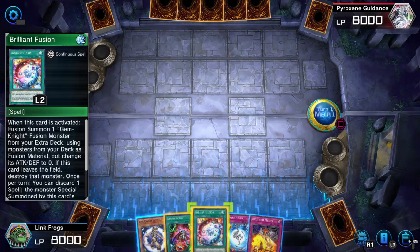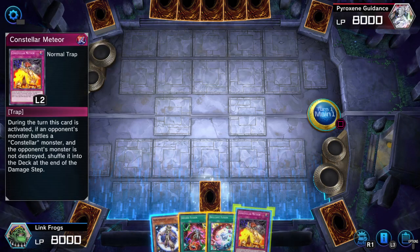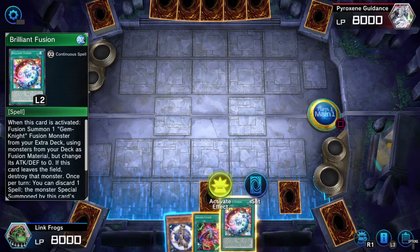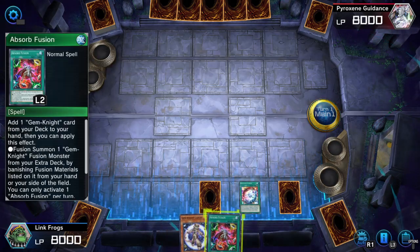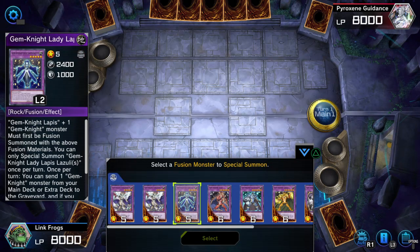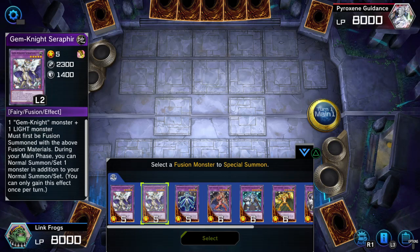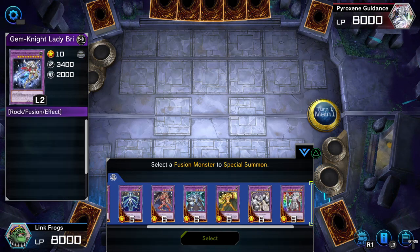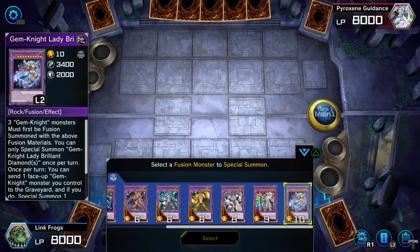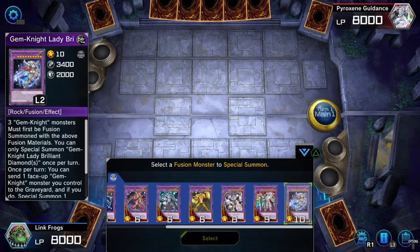That makes me wonder if I'd be good with Drytrons — they're a ritual deck, but Drytrons is so consistent it probably doesn't matter. I remember in the previous two parts I was struggling with Megalith, but I don't think I struggled as much with Rune and Demise. Megaliths could be considered a lot more confusing, since the monsters actually ARE the polymerization — so you have to think about how to activate the monster effect. Their cost is kind of high too because you're giving them up in order to ritual summon.